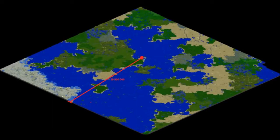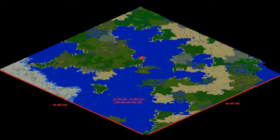First, some facts. The Edge of Minecraft is at 30 million blocks from zero, which ends up being a diameter of a square world of 60 million blocks. The Minecraft world is not infinite — it has an area of 3 trillion 600 billion blocks, which is very huge.